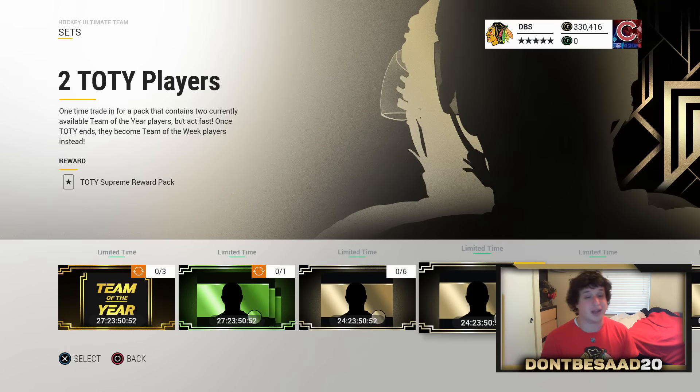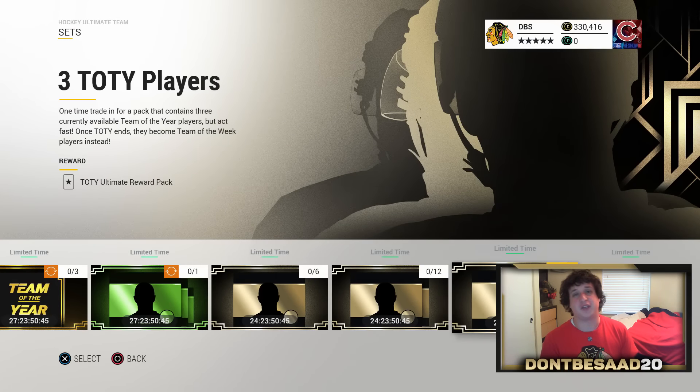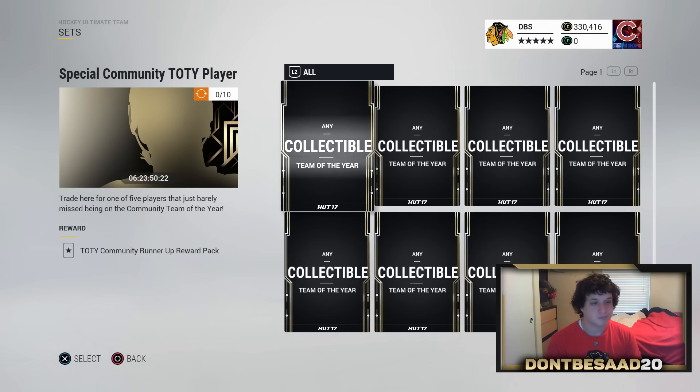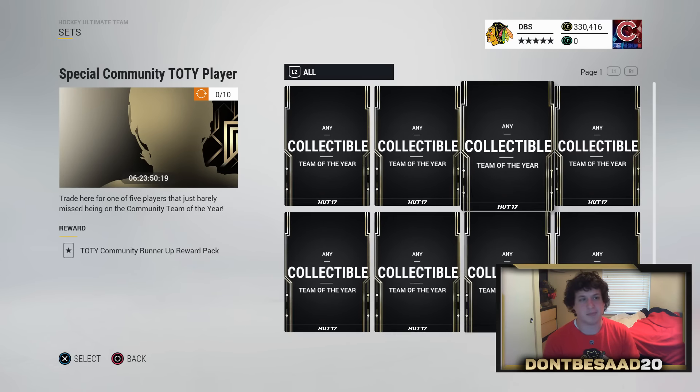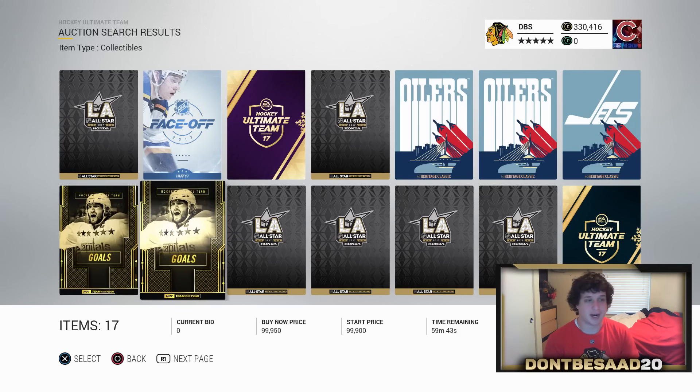It just pretty much doubles from there on out. This one needs two carbons and ten collectibles, and this one needs 15 collectibles and three carbons. Or we can do the Special Community Team of the Year, and it includes five players that barely missed out on the Team of the Year. I think this week's is Ben Bishop, Alexander Radulov, Morgan Riley, OEL, and Carly Yankaruk. Looking at this collection, you just need a bunch of collectibles. Not bad. Currently there's actually only two collectibles up, they look pretty awesome, only two of them up right now and going for around 100k. These should probably settle around like 70 to 80k.